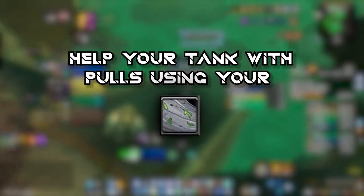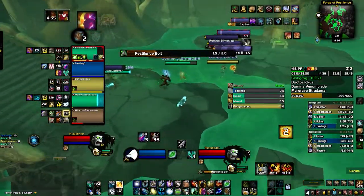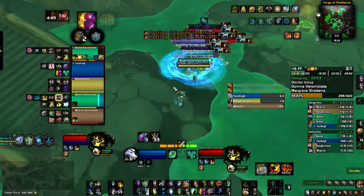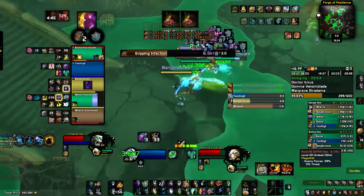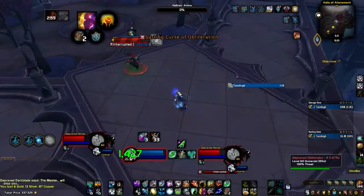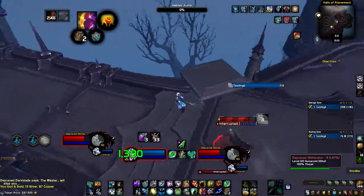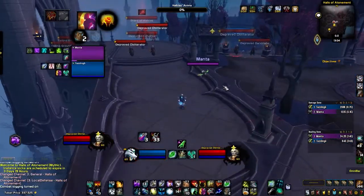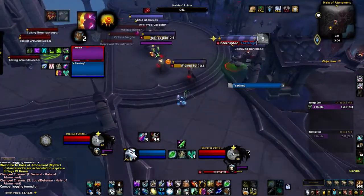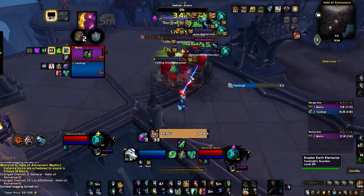The second tip — a real quality-of-life changer — is that you can help the tank pull a second pack using your interrupt. I didn't mean using interrupt to aggro a mob; there's a secret rule for caster mobs that a lot of new M+ players don't know. Spells have cooldowns for NPCs too, and they'll only walk to you if there are melee attackers or if they run out of spells or mana. So if the tank pulls a second pack and there's a caster among them and nobody interrupts his first cast, he'll stay there and keep casting forever. The solution: focus the magic caster before the pull and interrupt him right after he starts casting — then he runs to your tank with no effort.